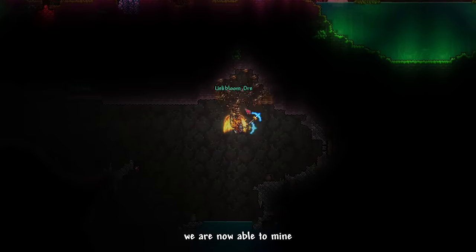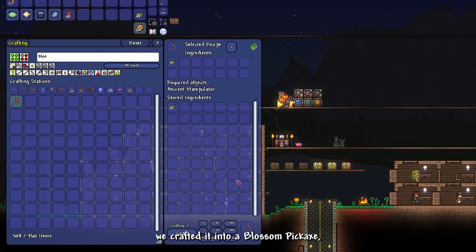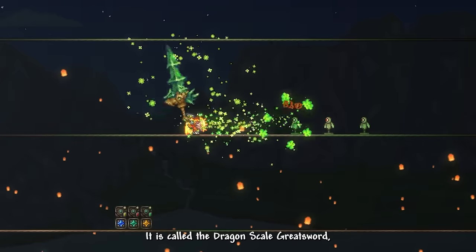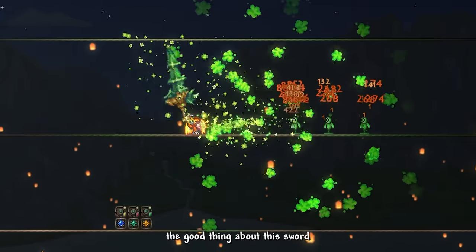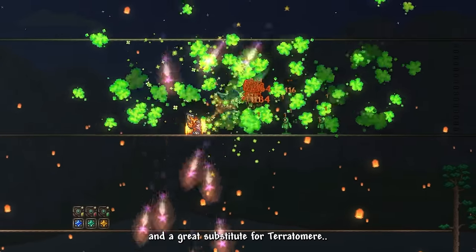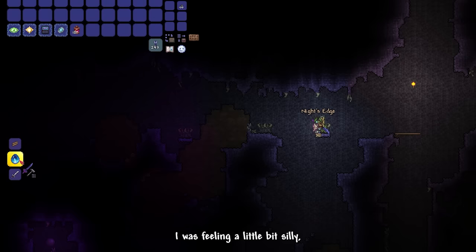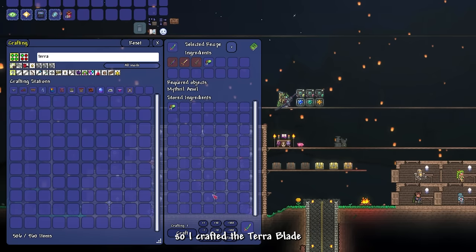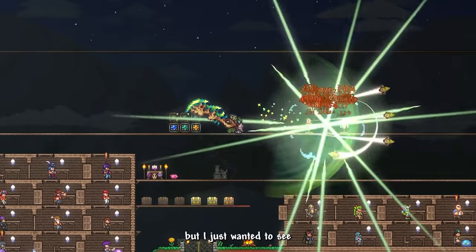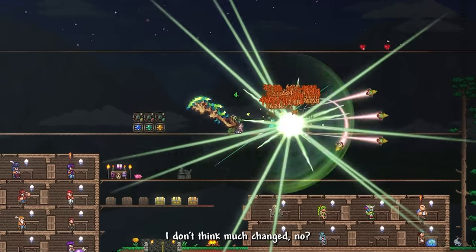By defeating Providence, we can now mine the Uelibloom ore in the underground biome. We crafted a Blossom Pickaxe, a new Dragon Scale Great Sword added by Calamity Overhaul, and a full set of Tarragon armor. I also crafted Terra Blade and upgraded it into the Terra Tomer just to see what got reworked — I didn't notice much difference. Time to fight the rest of the Sentinels.